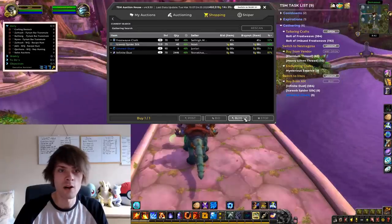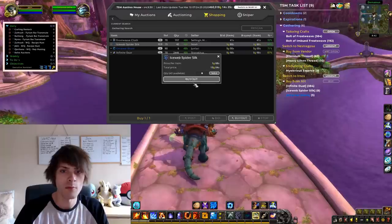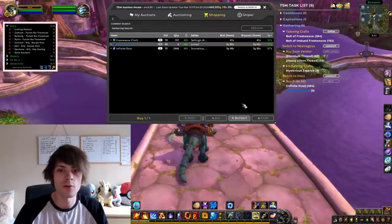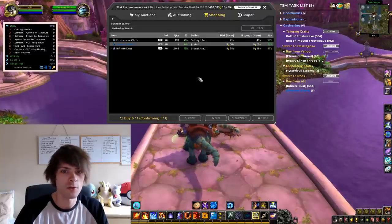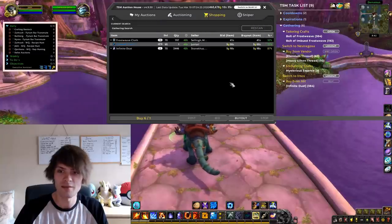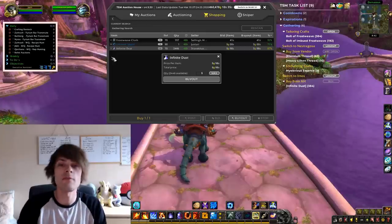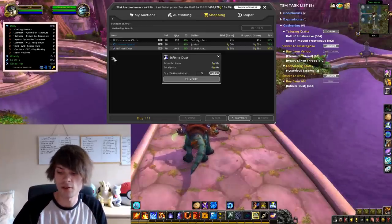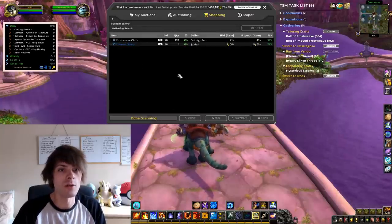Now we go into icy web spider silk — there's always quite a lot of this on the auction house — and I want to buy eight of these for 15 gold. TSM has done all the pricing for us for our profits so we don't have to worry. We want five freal shards, and then infinite dust — we want 384 of those — so just buy all of those out.